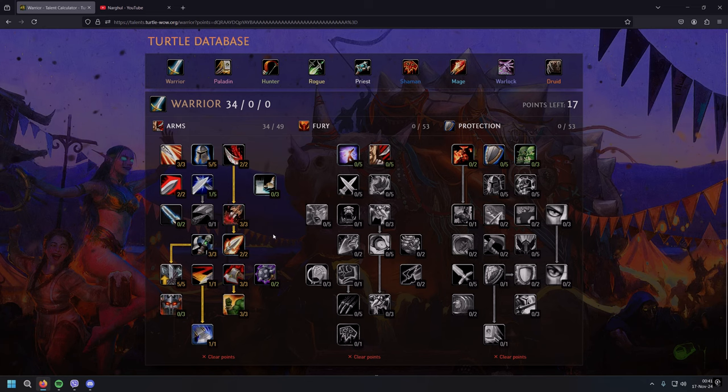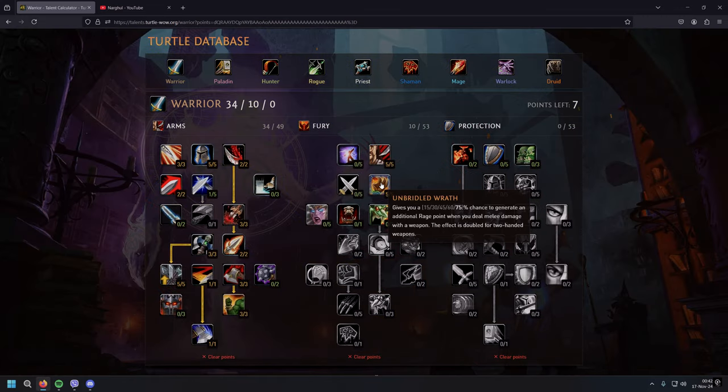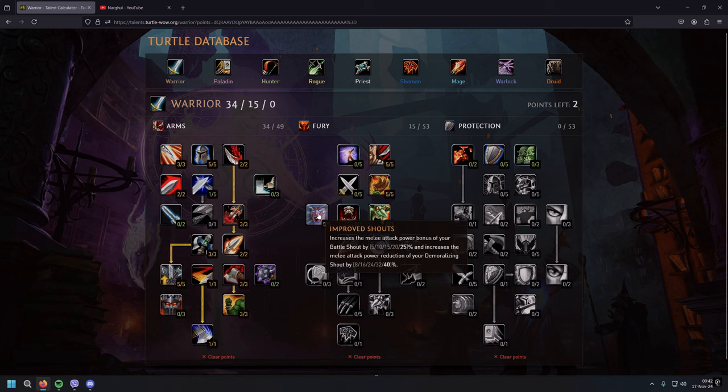That's pretty much it for the arms tree: 34 arms, 17 fury. In the fury tree we have Cruelty of course. Then Brilliant Wrath, which gives a 75 percent chance to generate an additional rage point when you deal melee damage with a weapon — and the effect is doubled for two-handed weapons. That's exactly what we want. From a garbage talent it becomes a genuinely decent one. You won't go rage-starved.